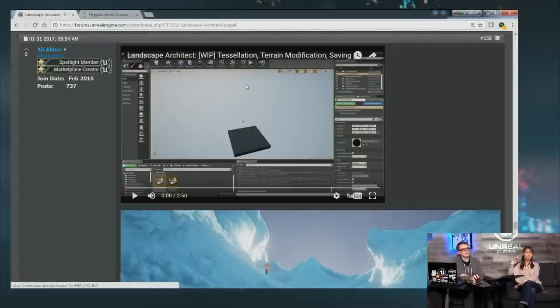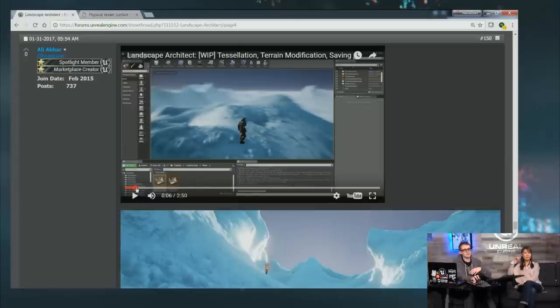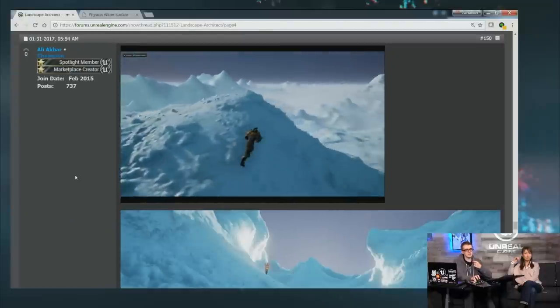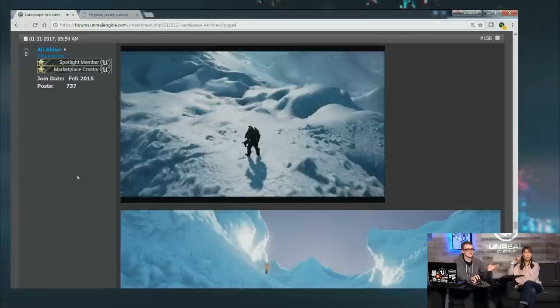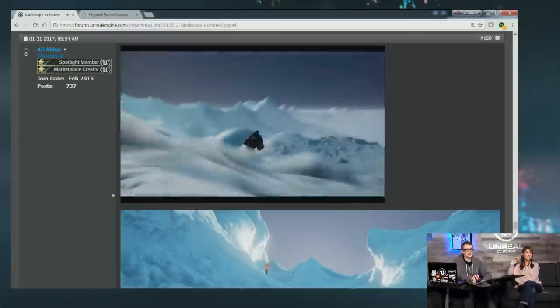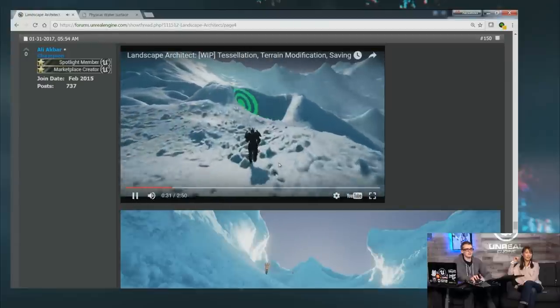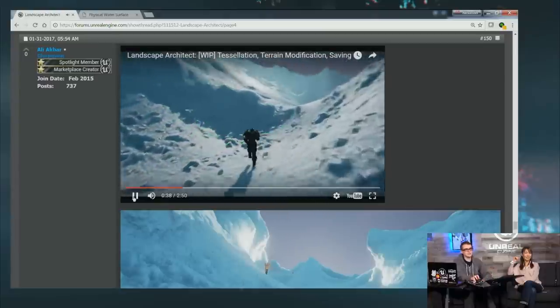Next, Ali Akbar sent an update to his Landscape Architect project, which we've spotlighted before. He's made massive strides — now it has runtime deformable terrain with tessellation. It looks hyper-realistic with the runtime editing, and you can see its performance too — not a single frame drop. Highly recommend everyone check out Landscape Architect.